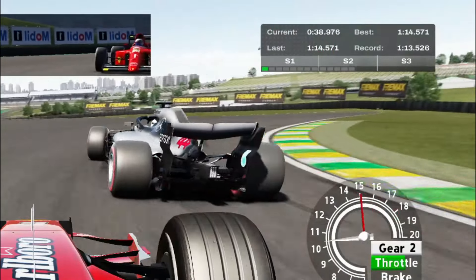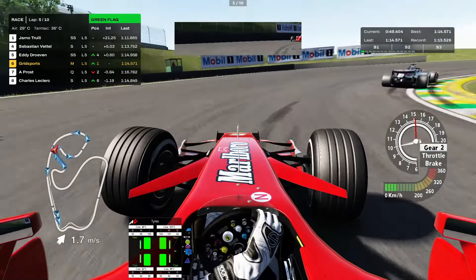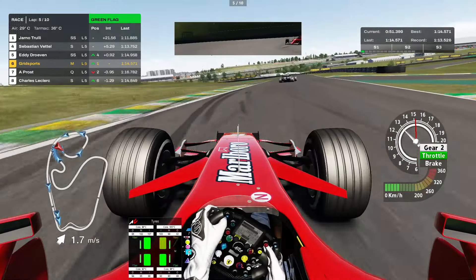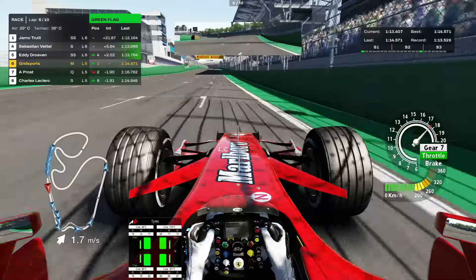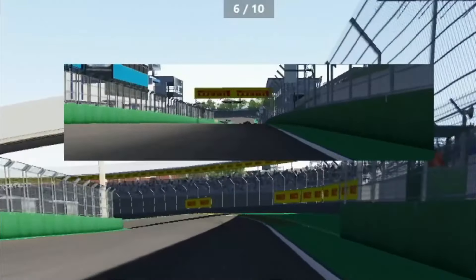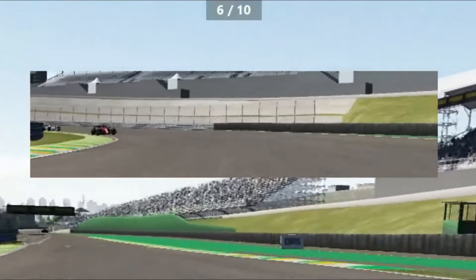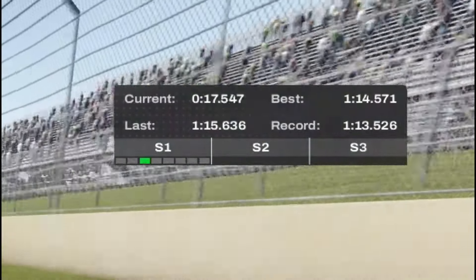I'm just going to let you by because there's no point defending. There's an RB6 to catch, which I'm struggling with a bit. I shouldn't have gone for a heavy fuel load. Van Dorne — okay. I think it's no man's land for the rest of the race. The F175 is catching. No, Charles — we're friends, remember? That is not good.